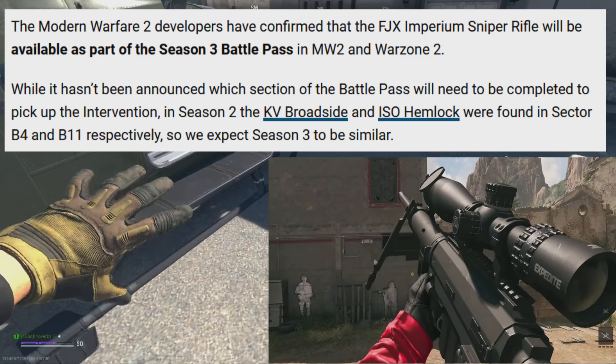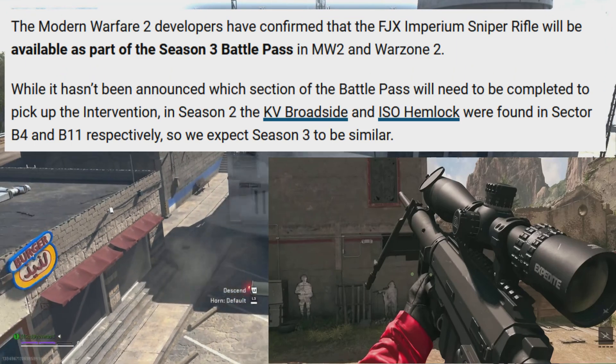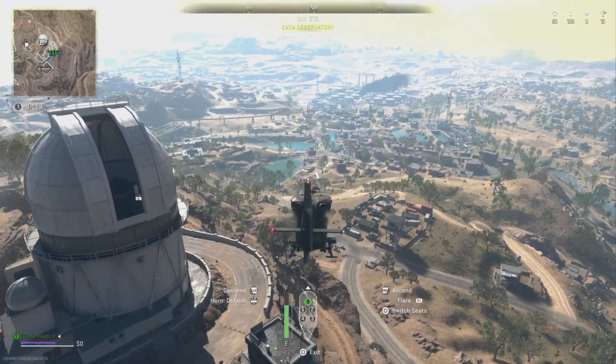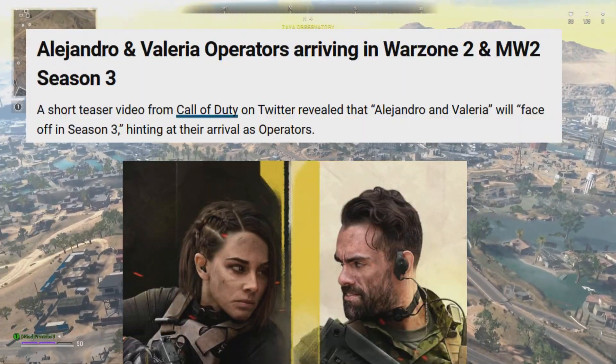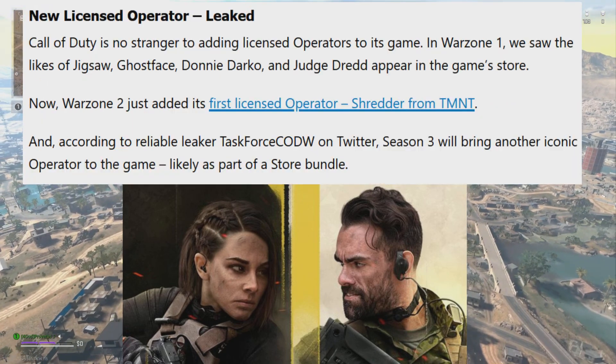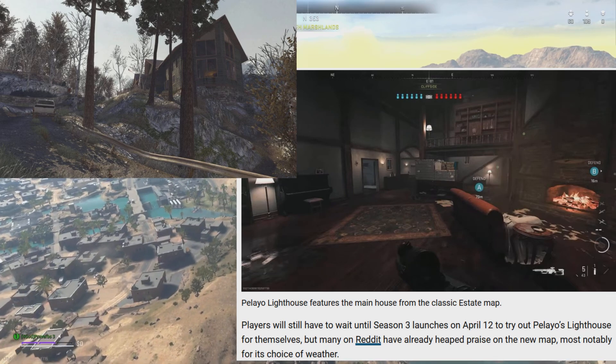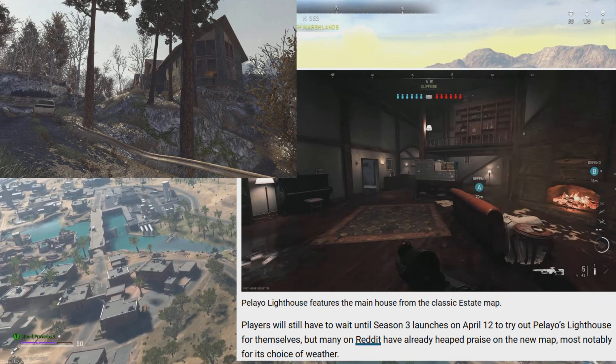We have a brand new sniper finally coming into the game, and if it's anything like the original Intervention Sniper, you may see a lot of quickscopers using it. We also got two new operators coming out, and another operator that has not been revealed yet. There's also a brand new map coming for 6v6, which looks pretty good in the trailer.